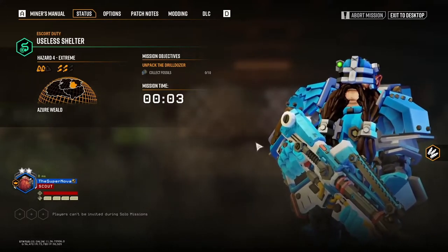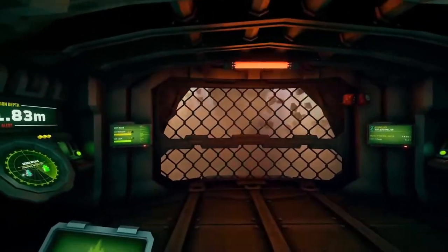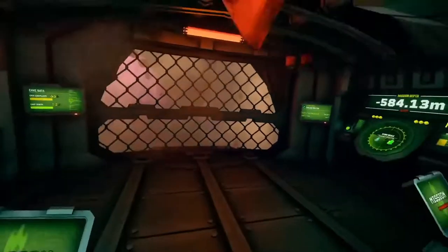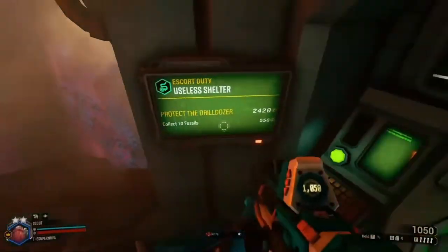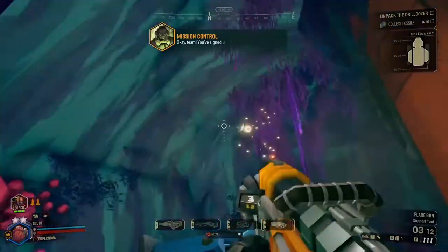Hey chat, I'm back. Let's do this and see what we got. Looks like we got an escort. Let's see what we got now — we got an escort. Okay team, you've signed up for escort duty.